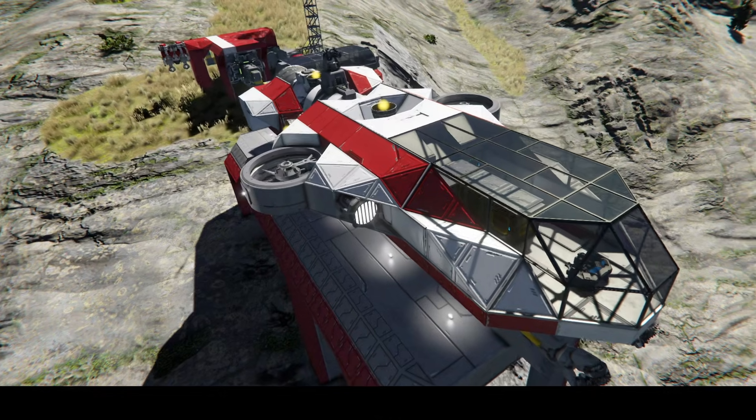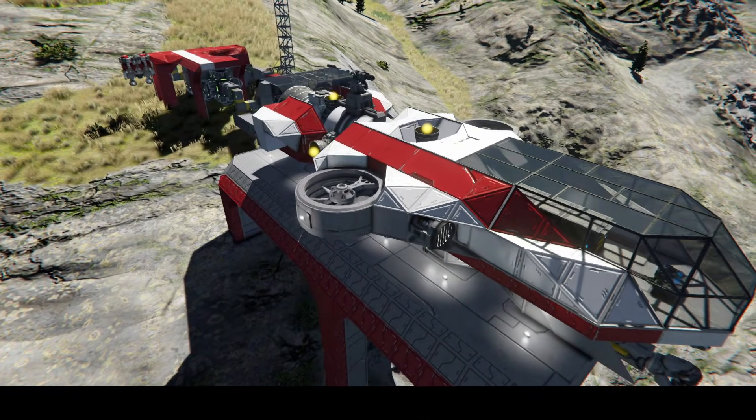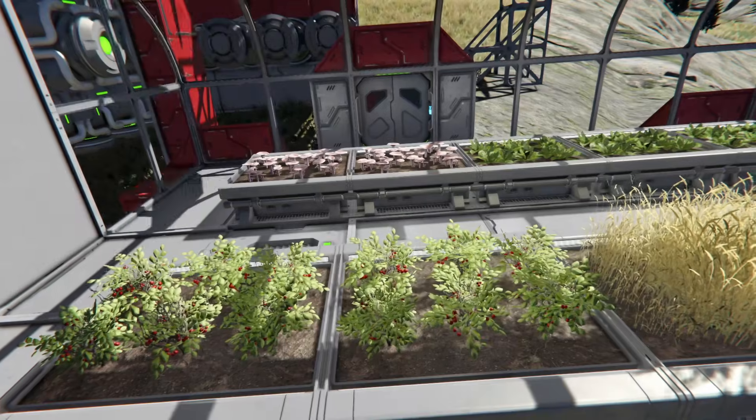We now have our spaceship, allowing us to finally take off from this planet when our hydrogen tanks, oxygen tanks, and batteries are at full charge, and start exploring space. Don't forget to bring some food!